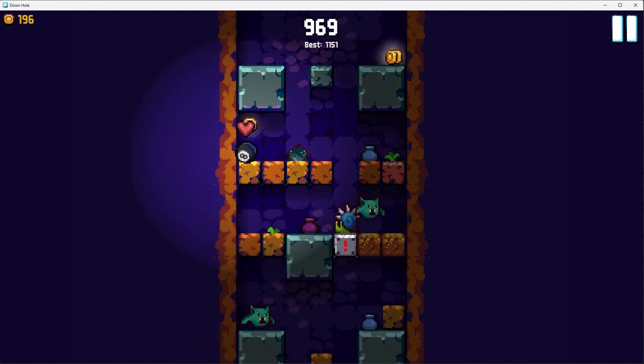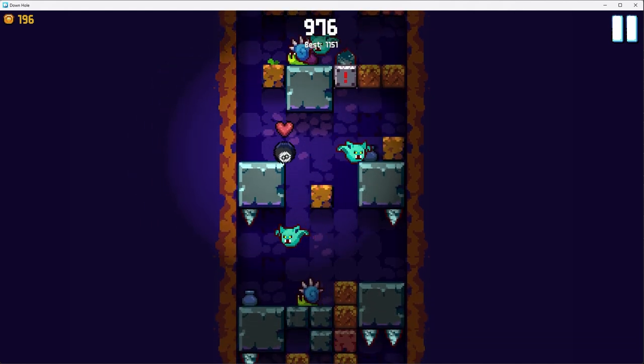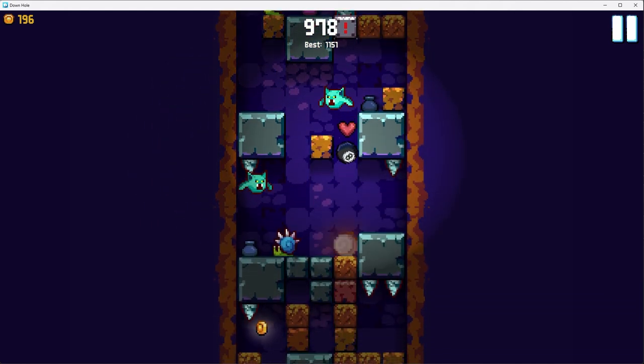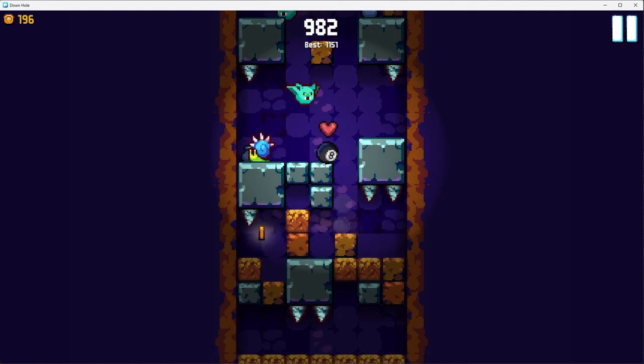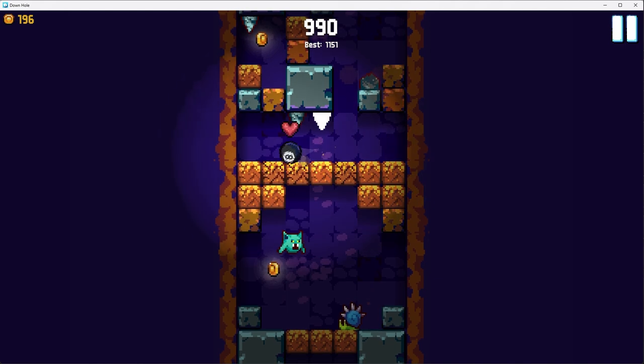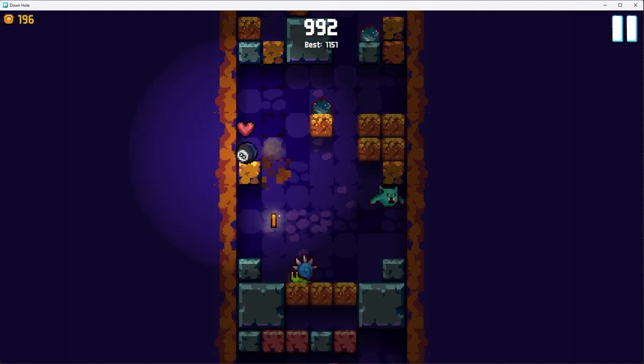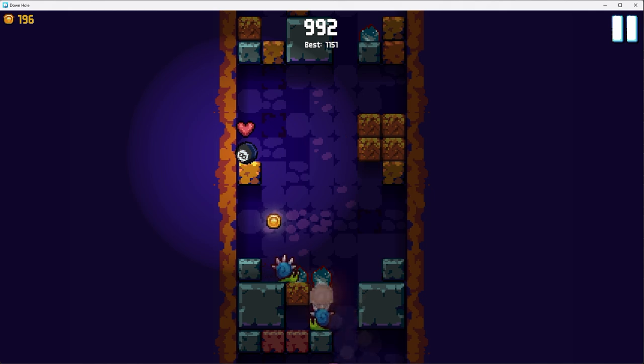So at around a thousand, the hardest sections start getting generated. I think this is gonna be some of them — they get pretty ridiculous. But I'm pretty lucky. Those two snails there had me worried, but check it out.